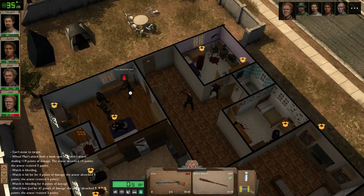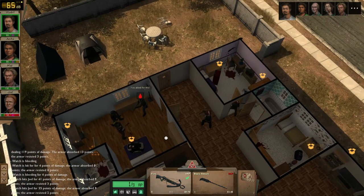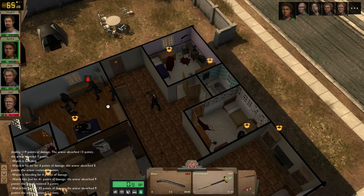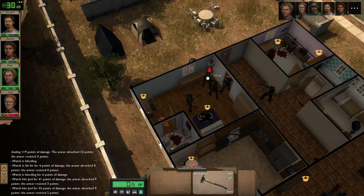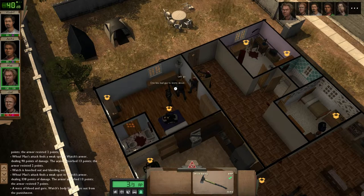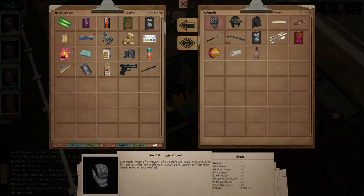Fuck you. Wow, okay. And then reload. Oh, you are really far away. Three and three. Hello. Gloves. Defense 3. Blood resist 5%, ballistic resist 5%, sloth resist 5%. Blood zone and priest resist 5%, very nice.